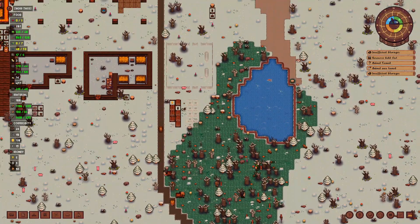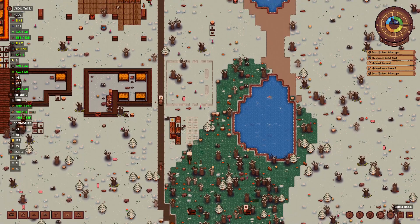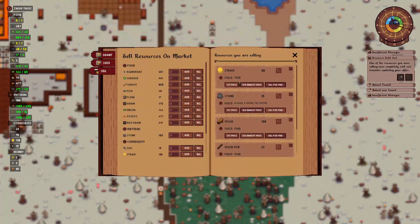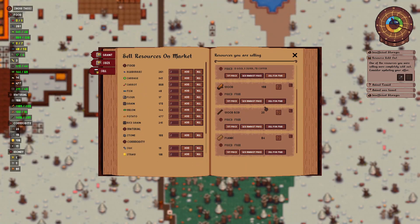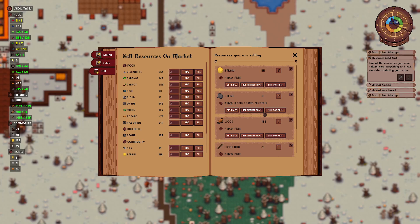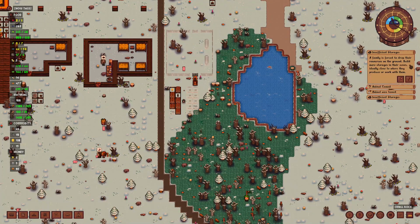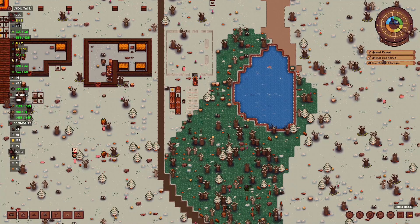We have a tamed animal, which is good. What do they need for that? They need wood - they should have wood. We have 200 wood on sale, so that should be fine. The sold-out resource was planks but we fixed that. We have an animal tamed.